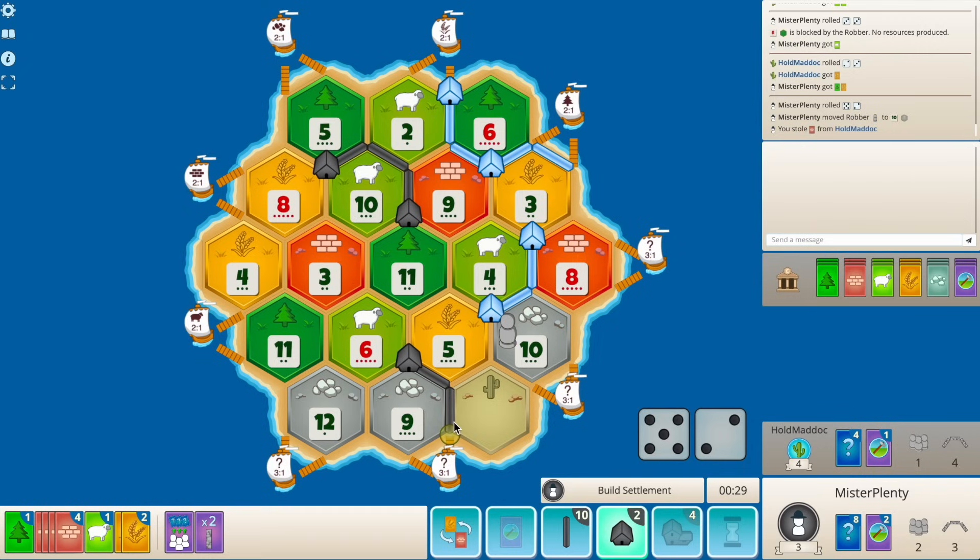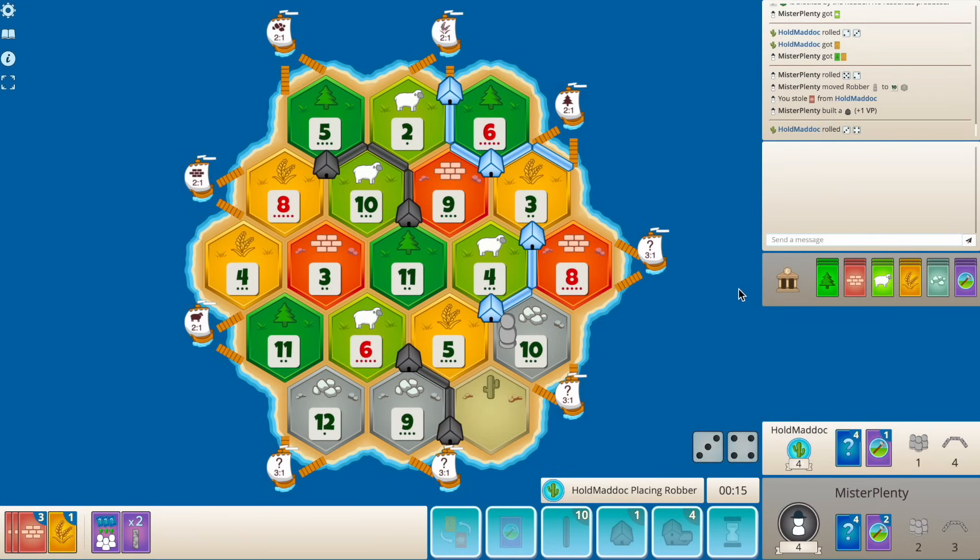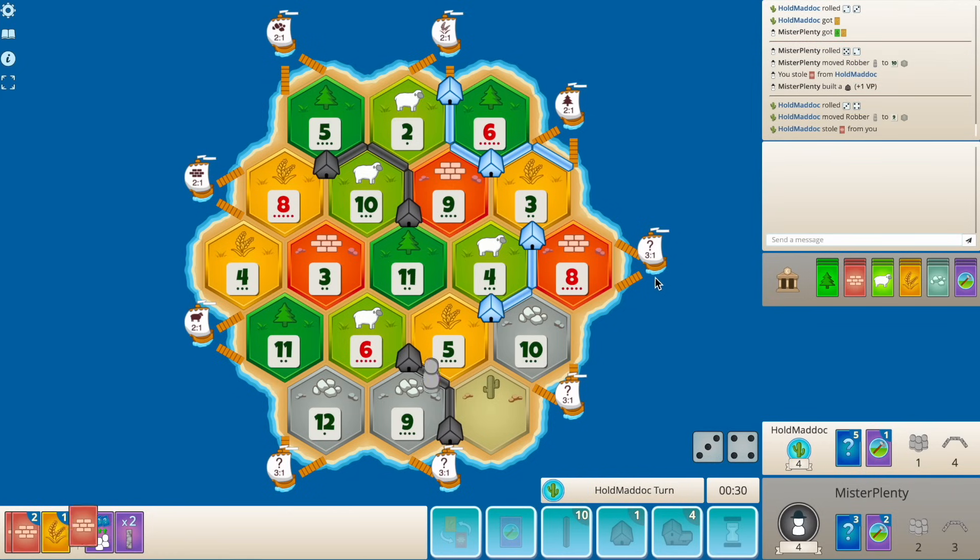Is there any kind of road builder play we can make here? Not really - where do we even want to road build? Probably to six, three, eleven - makes the most sense. There's a seven for him, he's going to block nine. Still a brick. No one's got a city yet. Three.